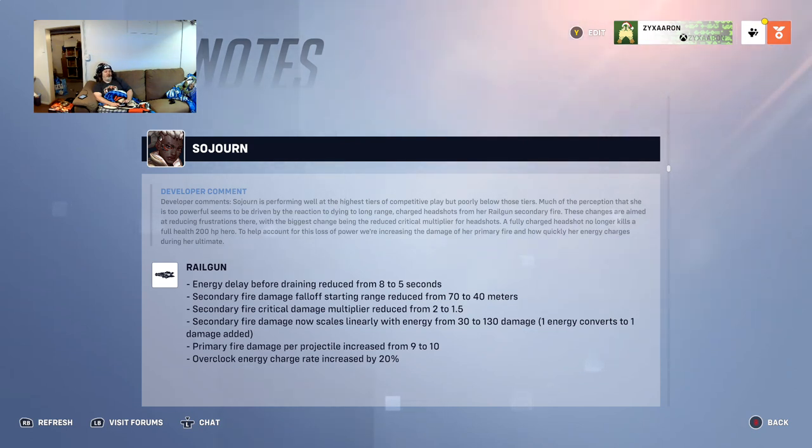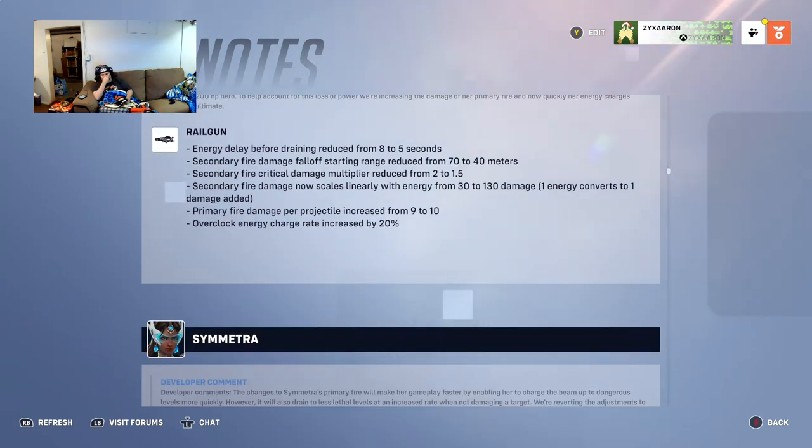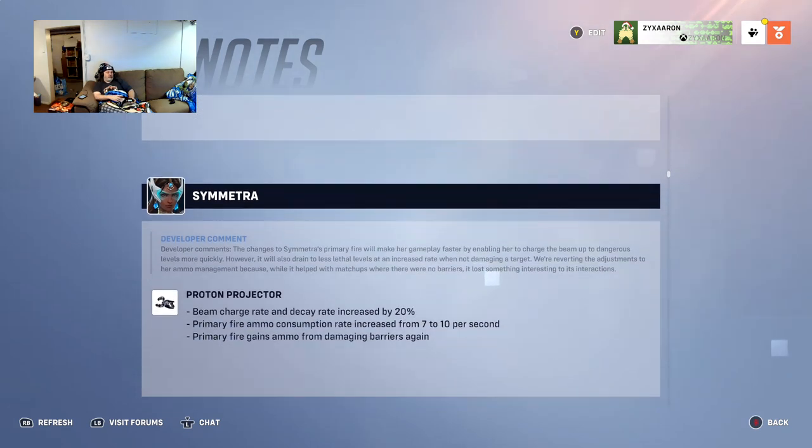70 meters was basically across the map, so the drop-off is now actually relevant. Secondary fire critical damage multiplier is reduced from 2 to 1.5. Secondary fire damage now scales linearly with energy from 30 to 130 damage. Primary fire damage per projectile increases from 9 to 10. Overclock energy recharge rate is increased by 20 percent, meaning her ultimate charges faster while active.